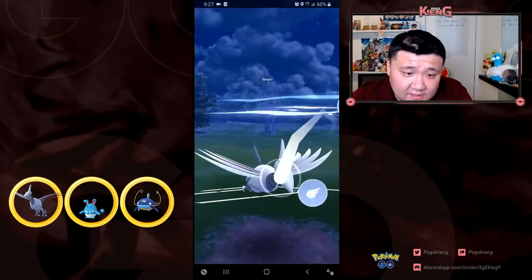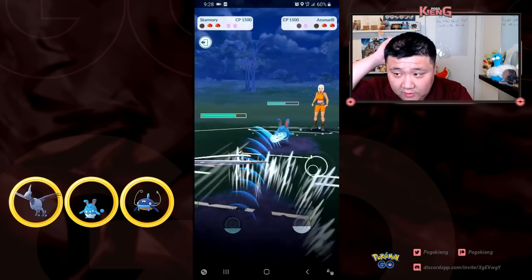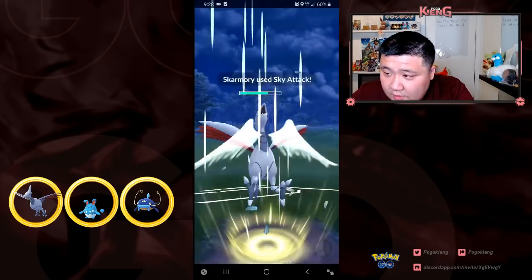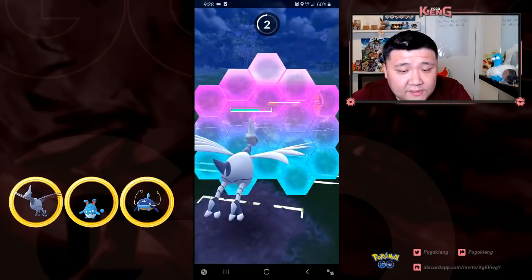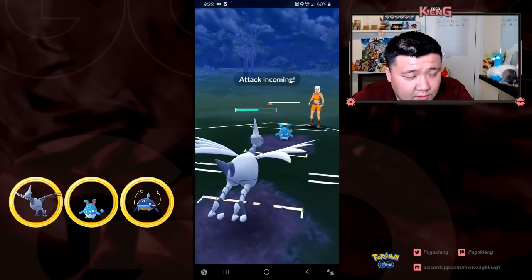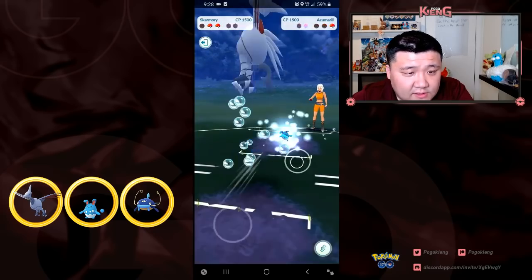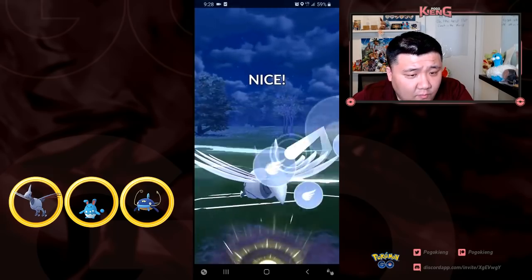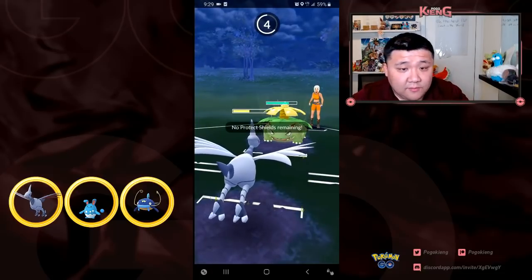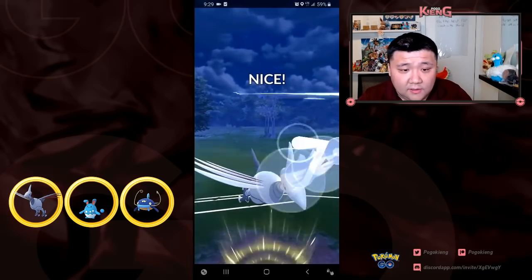Skarmory comes in, and I realize this is an Azumarill. I have a 2-to-1 shield advantage and I should win - 2-to-1 should win by quite a bit. Even if they bait me twice, they won't be able to get off a third charge move, so I feel pretty good. I commit to the feint down, here comes the charge move - it's Hydro Pump. He realizes this is his only way to win. I go for the Sky Attack and get the KO.